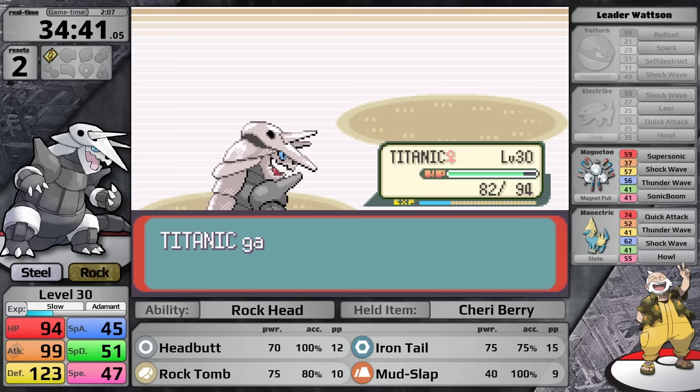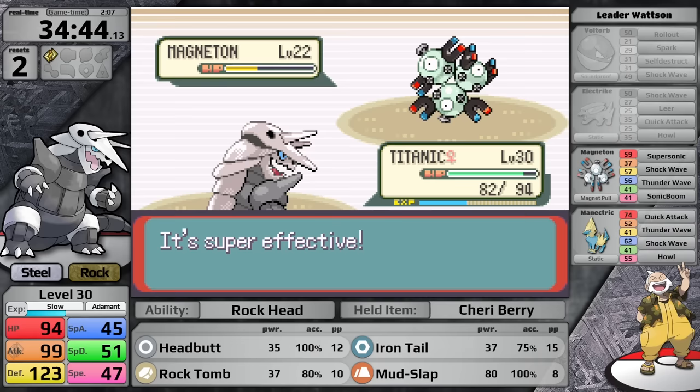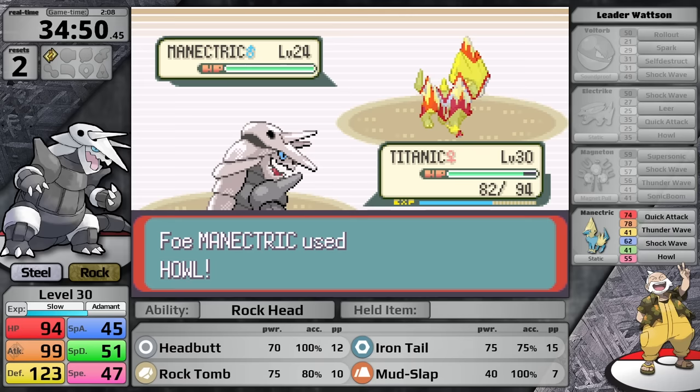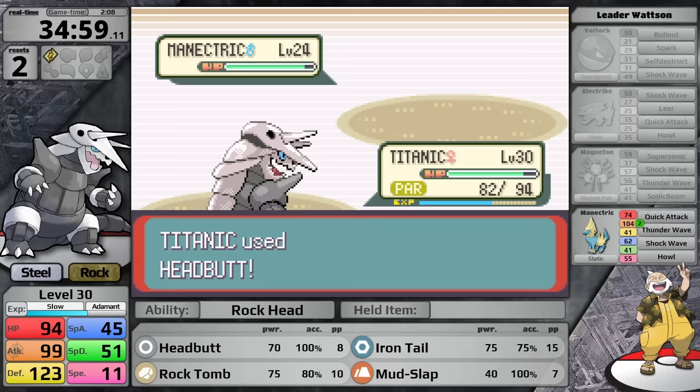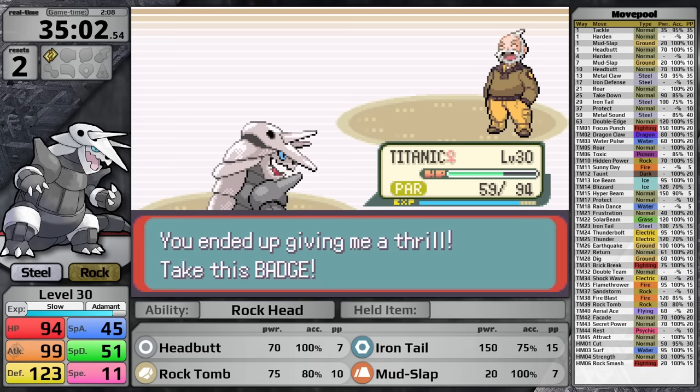Speed is not really that much of an issue for Aggron — it moves second against the Voltorb and Manectric, but is faster than the Electrike and Magneton. This time without using my Cheri Berry, I knock out the Magneton without a status condition and proceed to Watson's Ace. Because I have green health I can use Headbutt instead of Mudslap, doing more than half and triggering a Citrus Berry. Manectric uses Howl, likely because it sees bad damage ranges at my level. Quick Attack is going to do essentially nothing to Aggron. Watson gets stuck in a healing loop, which causes Static to activate, but it's not enough, and Aggron pulls through on its second attempt.